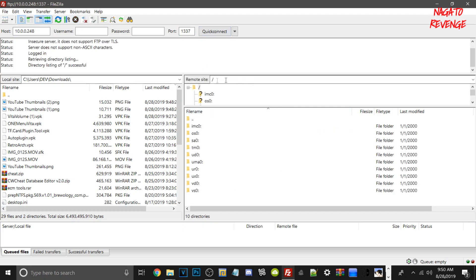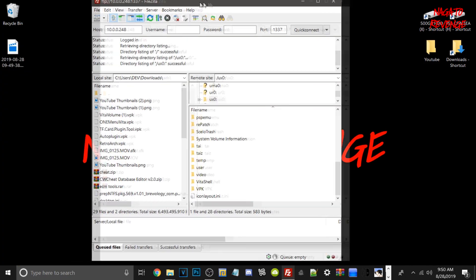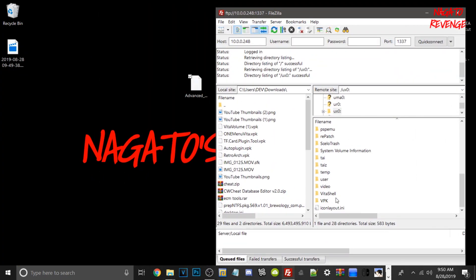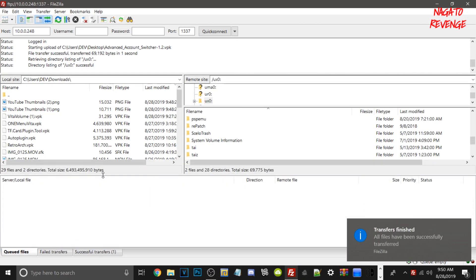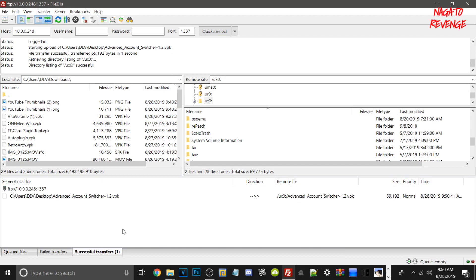As showcased here, you should see all of your directories from your Vita. If you get an insecure FTP connection error on your screen, just go ahead and hit OK. What we need to do now is go into UX0 and then drag and drop our VPK there. If you have a VPK folder, you can drop it there as well. It's done transferring over — the file shouldn't take too long, it's very small in size. Once that is done, we'll go back onto our Vita and get Advanced Account Switcher successfully installed.